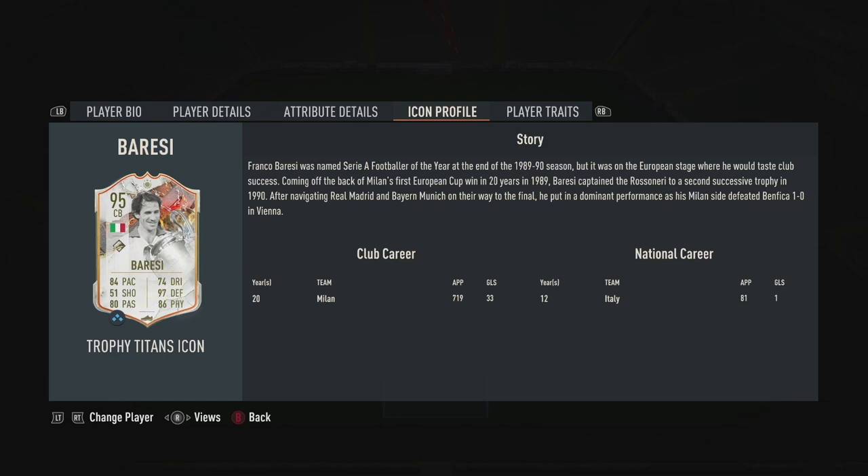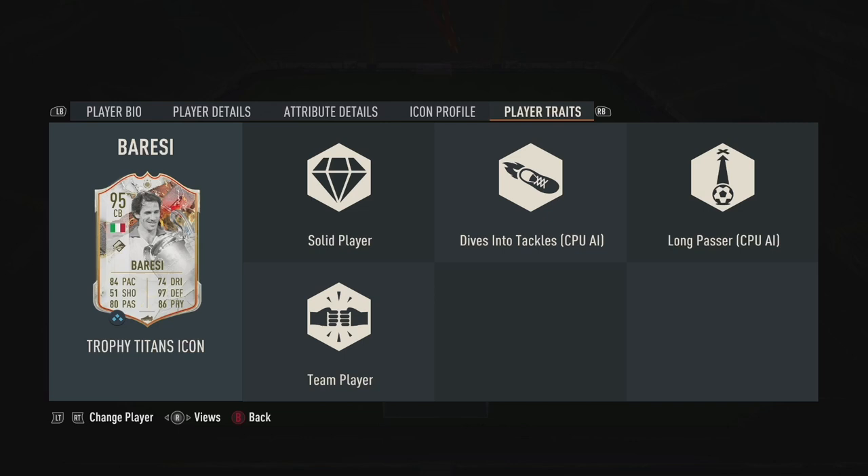Looking at his icon profile, it runs through his performances during the 89-90 season, where he's named Serie A footballer of the year and won the European Cup in 1989 for AC Milan — which I'm assuming is the equivalent to the Champions League today. He's got solid player and team player traits, with the other two being AI-based ones.